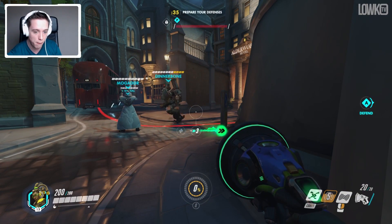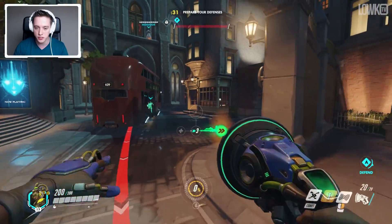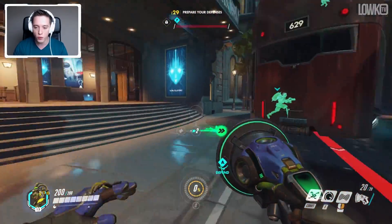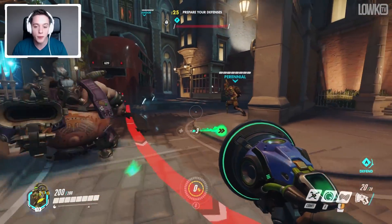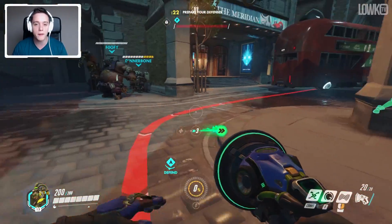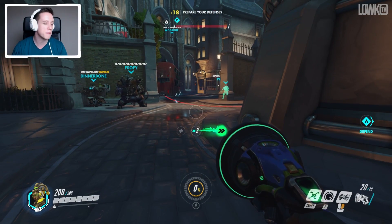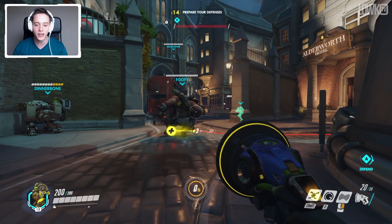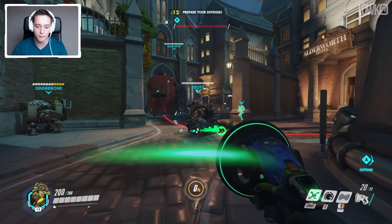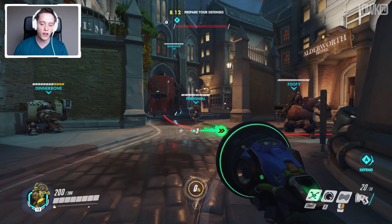In this particular case, we are playing a match right now on King's Row. We are on the defending team and I am playing Lucio. What is the general objective of Lucio? It is to not only do a little bit of damage to the opposing team, but primarily to help out the ally team. My main unique skill is the fact that I can switch between two abilities at the same time. In the middle part of the screen you can see I'm switching between those now.